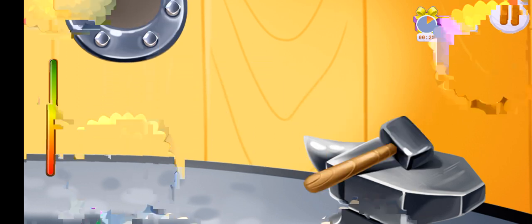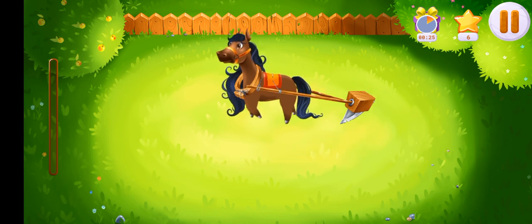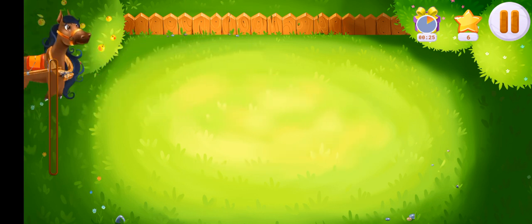It's time to plow our garden. Put a collar, a saddle, and a plow on Rosie. Now let's make seed beds. Lead Rosie along the garden. She will plow.